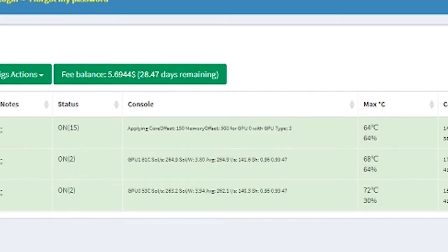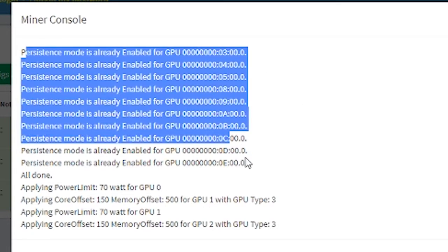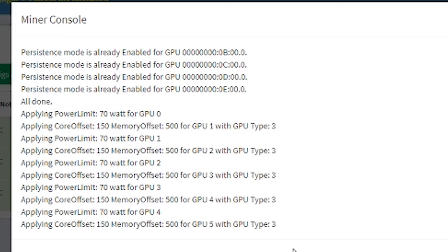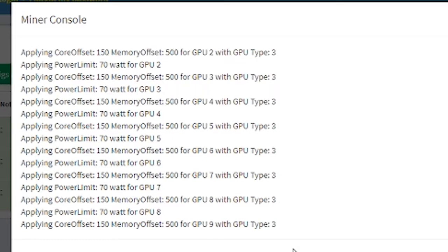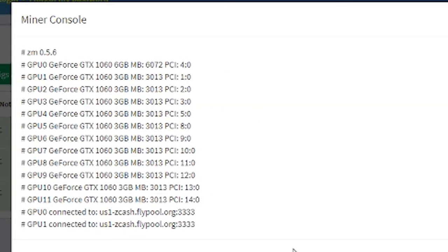Refreshing the page gets it to go a little bit faster. Now the console is showing they're starting up and applying the different overclocking settings. I found it's really interesting how each GPU, even the same manufacturer with the same exact specs, will react differently. By going through this methodical approach you're finding the best settings for each GPU, and then when you're done you can set up Simple Mining so each GPU has its own individual settings.